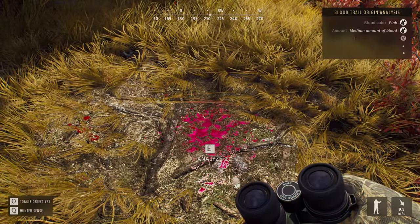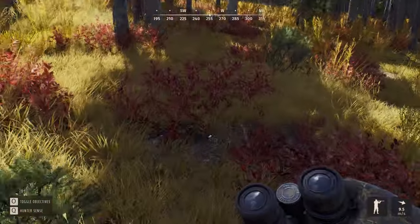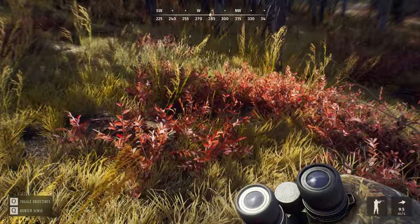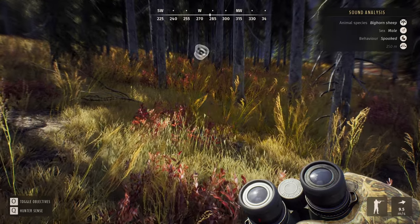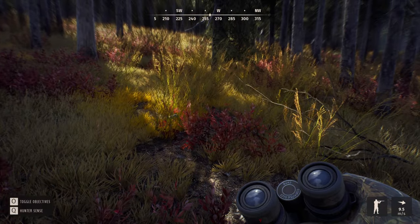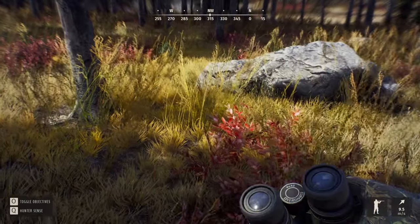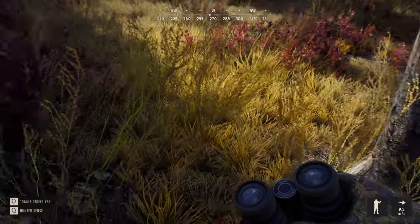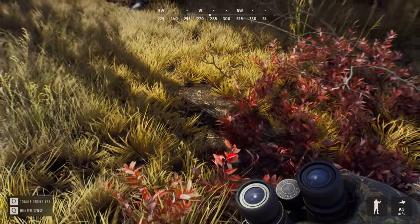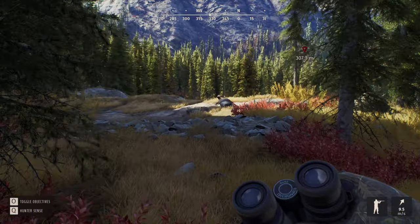I have some blood stains over here — medium amount of blood, brilliant. From this point on we should be really careful. I know which way they went but I don't want to miss tracks. This is urine analysis, okay. Some blood over here — let's not eliminate that just yet. And there it is, there are some bloods over here. I have been looking a bit too much to the left. There are some more blood over here. I just found my big horn sheep.